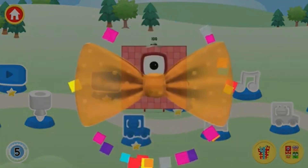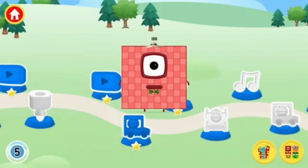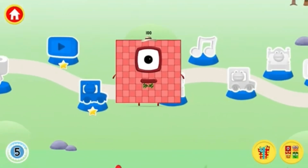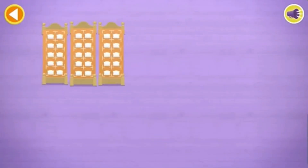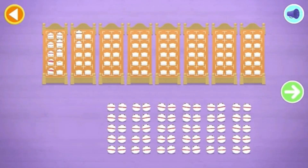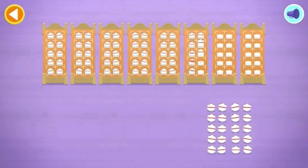Oh, a present — spot on! You've earned a bowtie for the dressing-up game! Can you find out how many there are all together? Let's count in tens! Can you count 60 number-globs into their beds? Stop and press the button when you reach... Amazing!